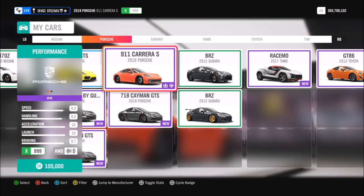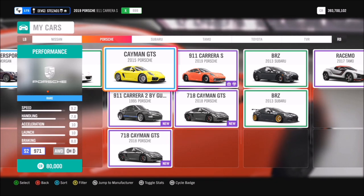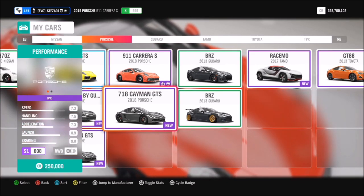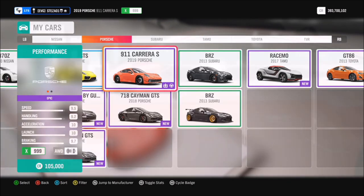For this challenge I'm going to use the Porsche 911 Carrera S, the 2019 model. You can pick that up in the auction house or the auto show for quite cheap. I have tuned that one to X-class, but if you don't have it you can use the 2018 Porsche Cayman GTS or the 2015 one.